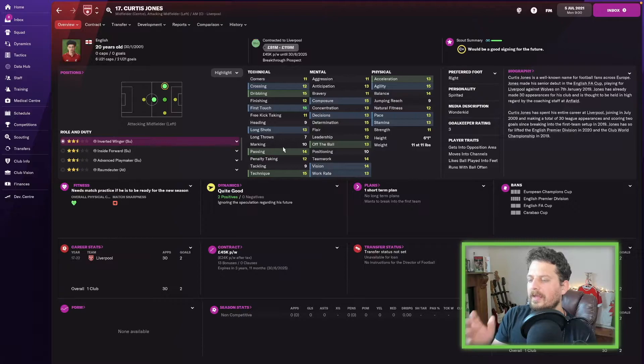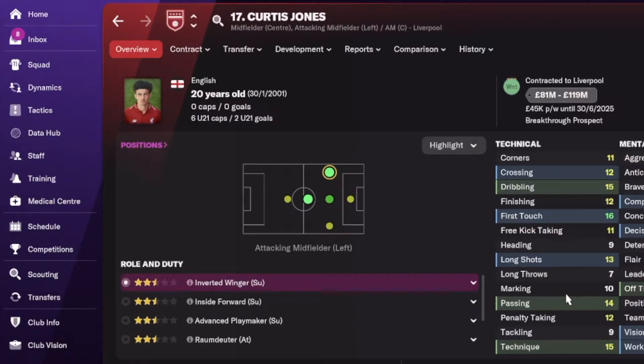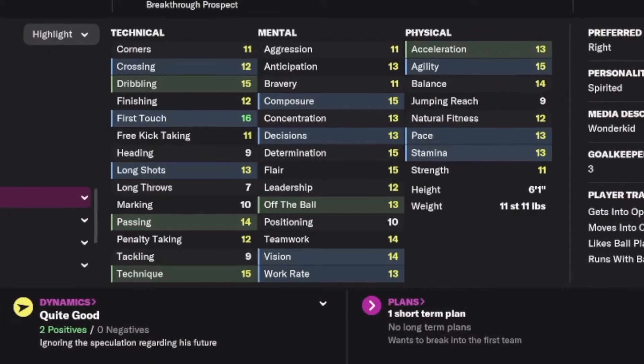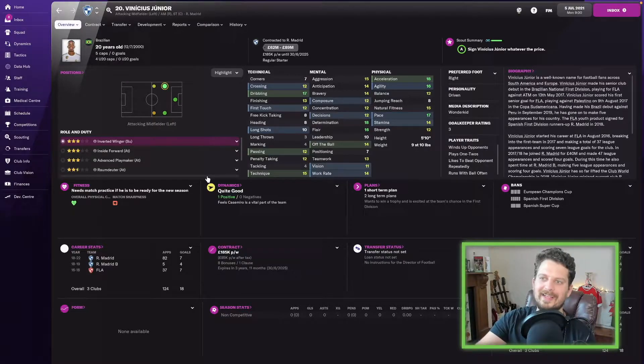Every player on this list — my scout reckons their best position is left wing. It's a good way of not overlapping players across different videos, since we've got best strikers and best right wingers videos as well. Curtis Jones — my scout reckons his best position is left wing, right-footed, like a modern inside forward. First touch 16, dribbling and flair 15, determination 15. Liverpool want upwards of 81 million for him.